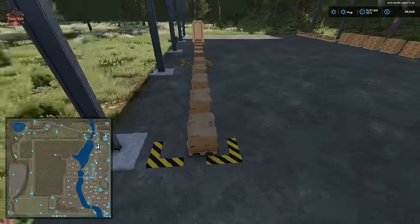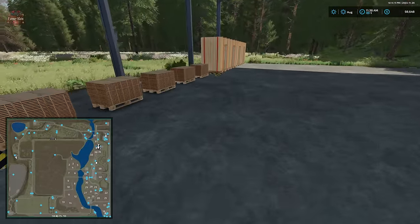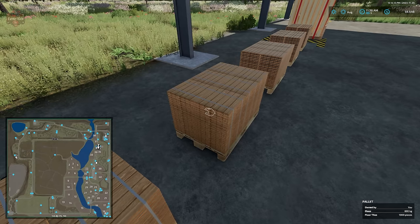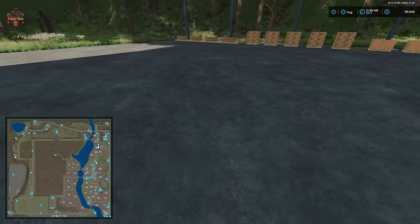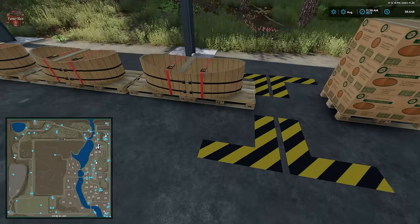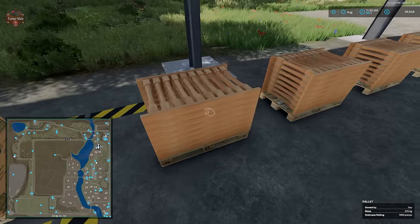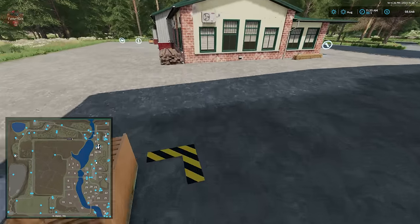Here we have our carpentry with various spawn points for our furniture, prefab walls, floor tiles, bathtubs, cedar shingles, and railings.